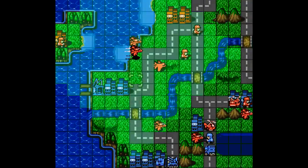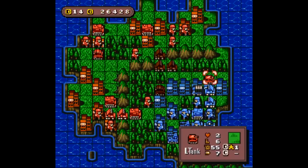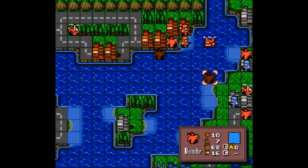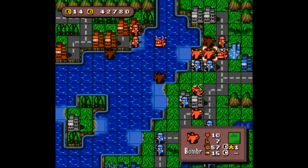There are four countries to choose from: Yellow Comet, Green Earth, Red Star, and Blue Moon — not to be confused with the beer. You choose between seven commanding officers and go up against other commanders, and they more or less act like difficulty settings.